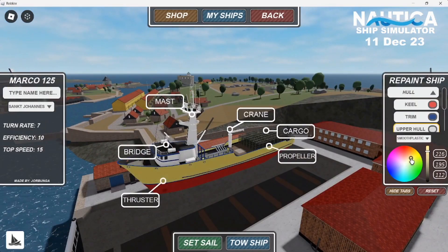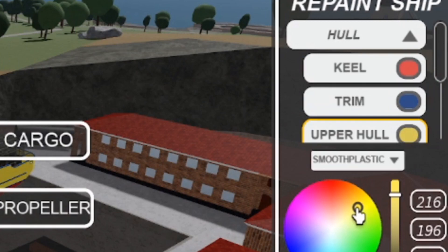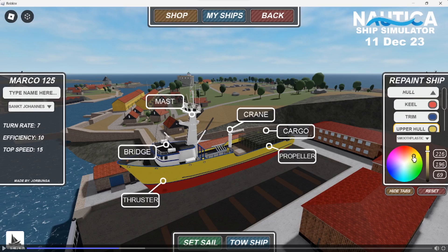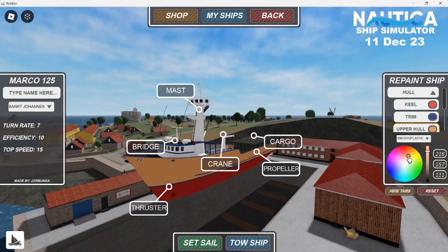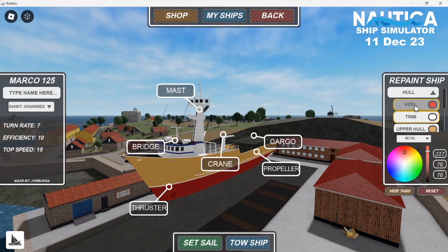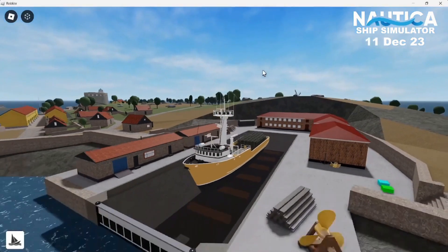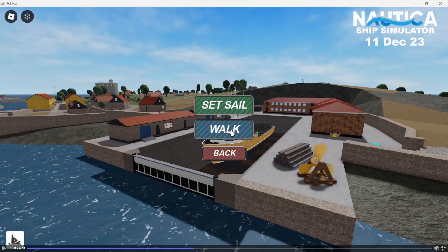Moving on to something we're familiar with but with new features is the repainting. Here we can see Jordan repainting his boat using the colour wheel and slider we've seen before in DSS 3. However, a new option is changing the material of the selected part, which I'm sure people will use to their advantage. Also, instead of being limited to a small number of parts like in DSS 3, we can choose from a huge amount of parts on the boat to change the colour of.